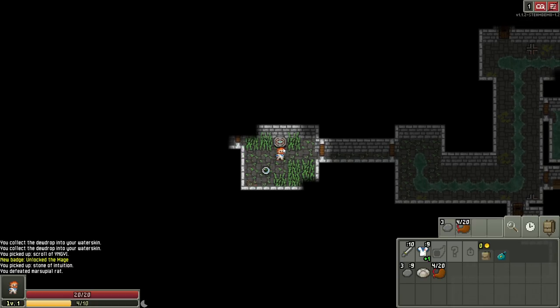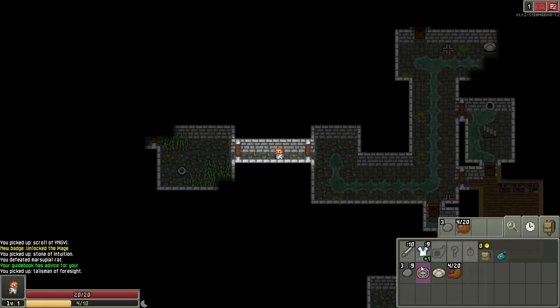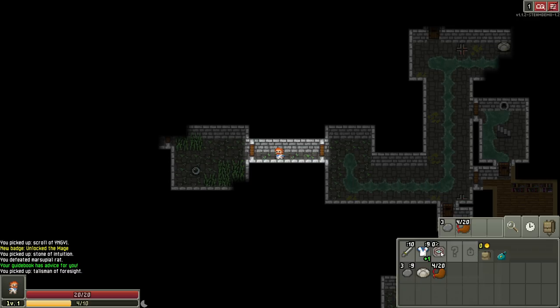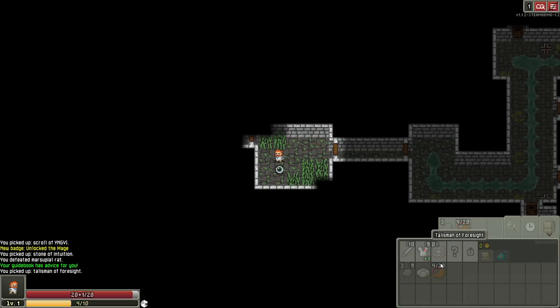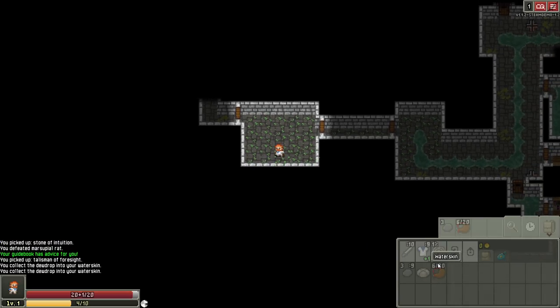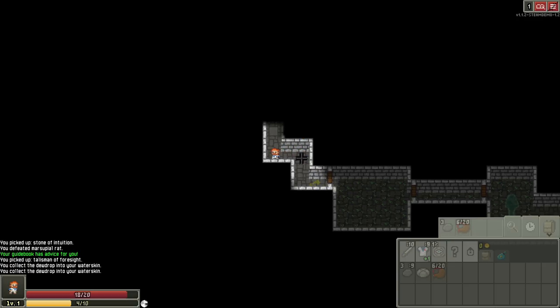What do you got for me? Talisman of Foresight. A smooth stone with strange engravings on it. You feel like it's watching everything around you, keeping an eye out for anything hidden. I'll equip that. So, maybe it'll help me either with stealth enemies or... I'm not entirely sure.